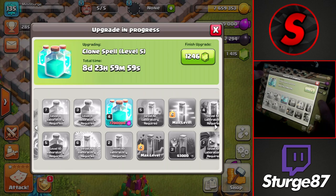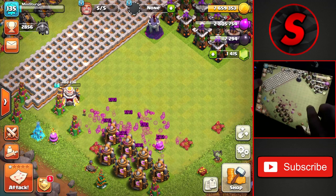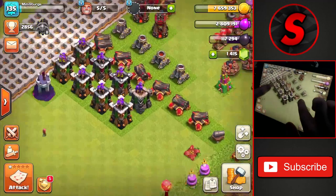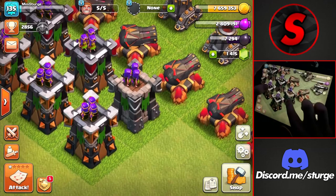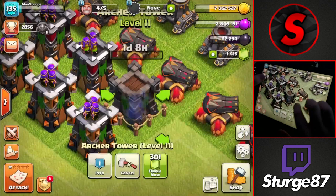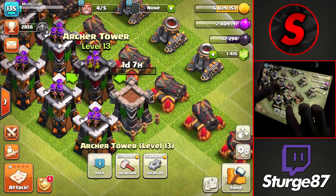We'll let the clone spell run throughout the entire nine days. We're now down to around three million elixir and 7.6 million gold on the base. I got the new archer tower up to level 11 — it still needs to get to level 13 to be on par with the Town Hall 10 defenses — so I'll upgrade it using 1.62 million gold and a one day eight hour time. I'll continue upgrading that into the next episode.